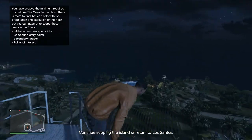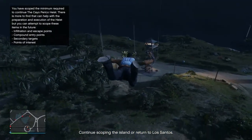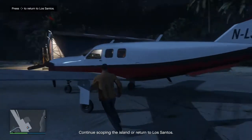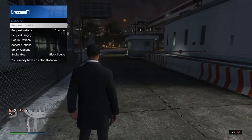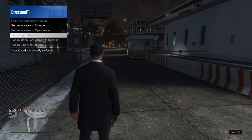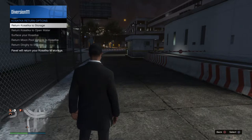As you exit the cameras, you don't actually need to ride back to the entry — you can just jump off the tower, die, and it spawns you right next to the Velum for you to fly back to LSIA airport. I then return to the Kosatka and store it so I can spawn it near the Vespucci area — there's a reason for this I'll explain later.